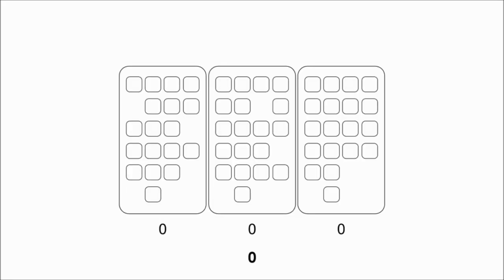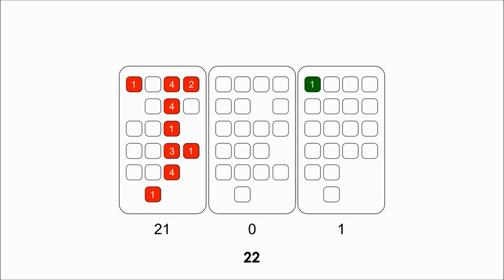Let's go over the Masteries very quick. Lux has a very long range and good escape still. This means she doesn't need too much protection, so you go 21-0-9, focusing on offensive utility.